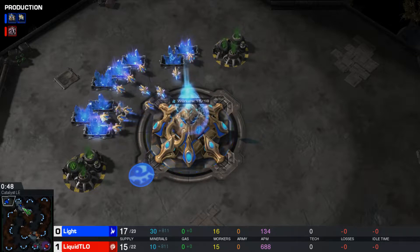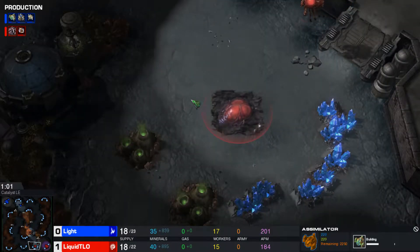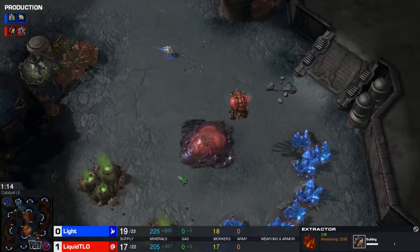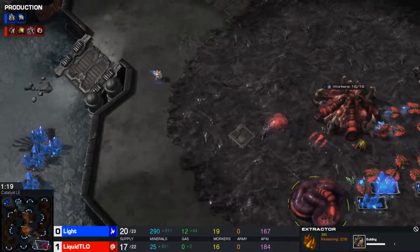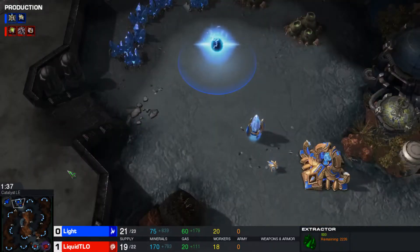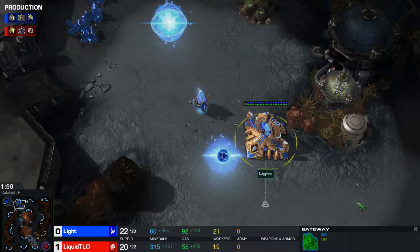I'm excited to see how LIGHT responds in game number two, being down one game to nothing. A Gateway is going to be coming up for our Protoss player. On the opposite side, it looks like TLO is going hatch-gas-pool once again — that's what I'm going to assume. So hatch-gas into a pool is what we're going to be seeing out of our Zerg player. Very quick nexus here for LIGHT — looks like he's going for the nexus before even getting the Cybernetics Core, probably playing a relatively macro-focused style.